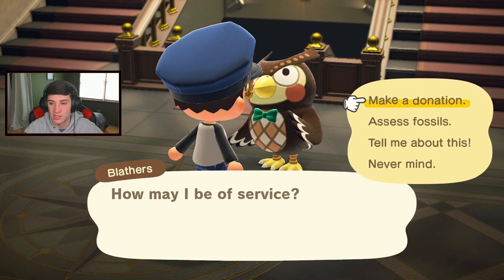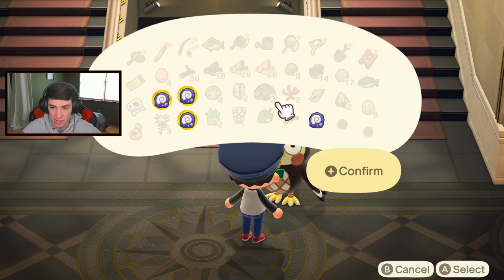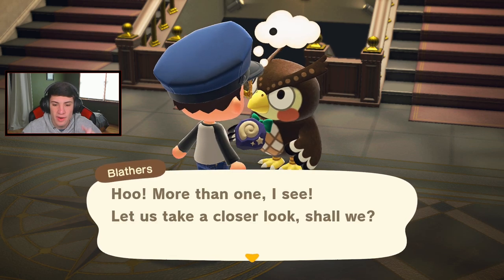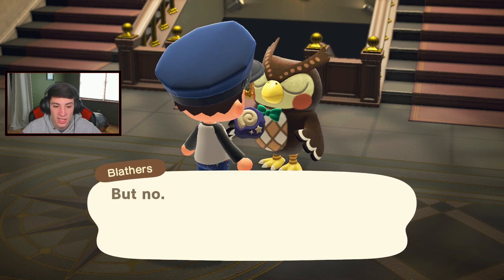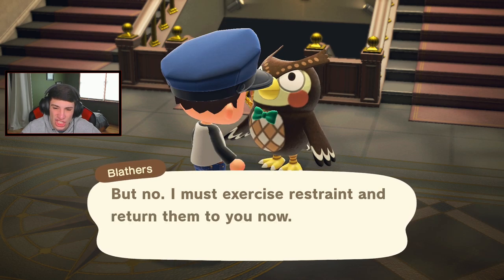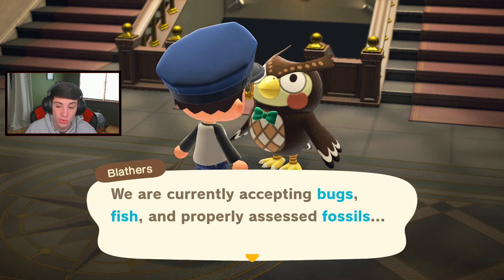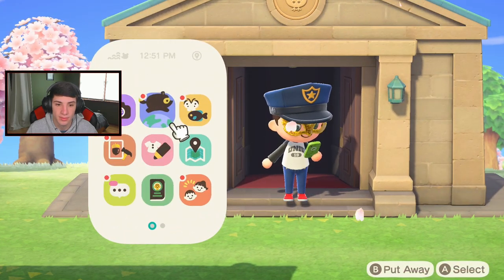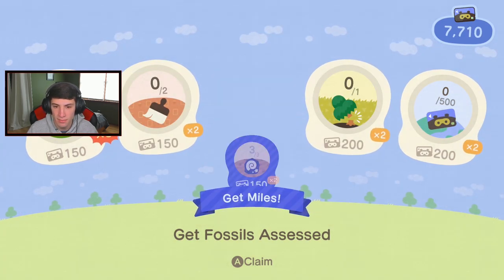Let's get these fossils assessed down here. Last time I had six fossils and only one of them went through - it was whack. Any of these that we need? Wait - we really don't need any of these fossils. I gotta hit the donation just to check. We're gonna make some money though because fossils do sell for a good bit. I finished a Nook Miles thing - let's see: dig up fossils, get fossils assessed. Down to 7,000 Nook Miles, I gotta start spending them.